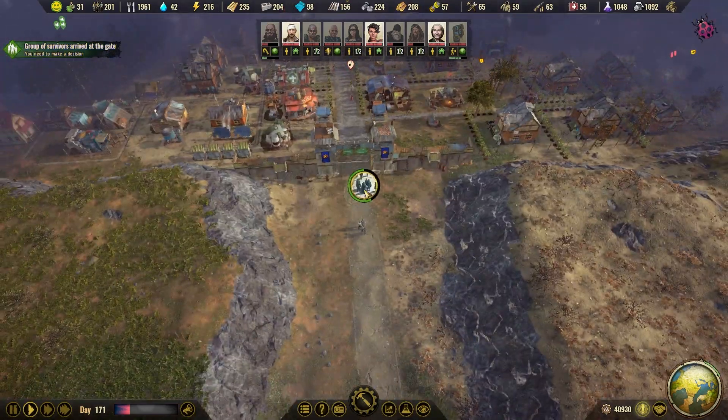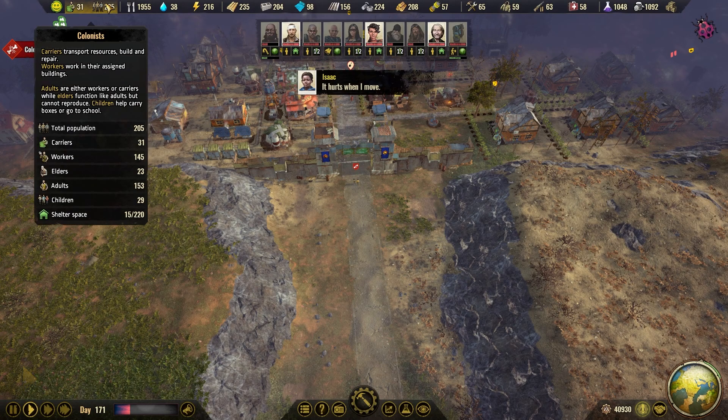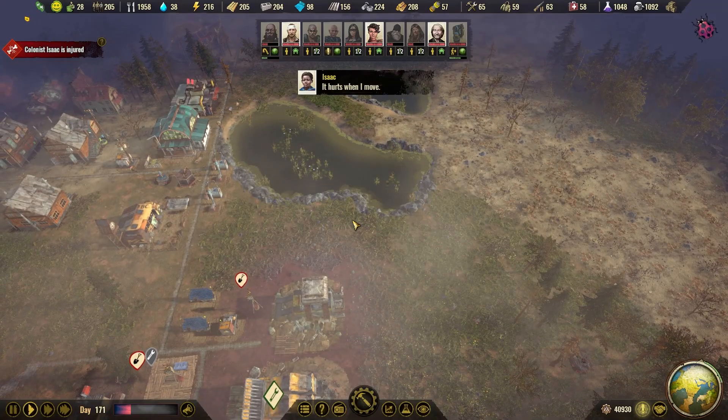Group of survivors — four children. Welcome! Yeah, we have 29 children and we have room for 28 people in school. So that is good.